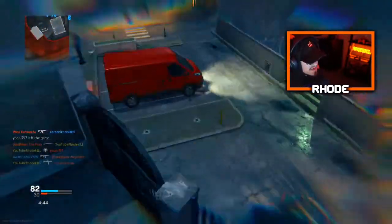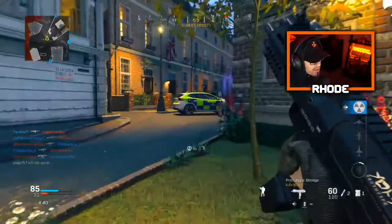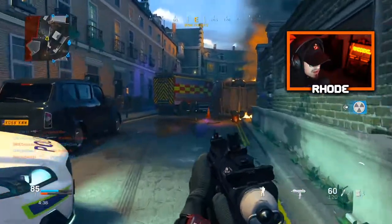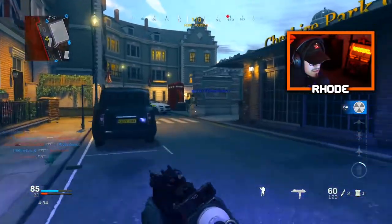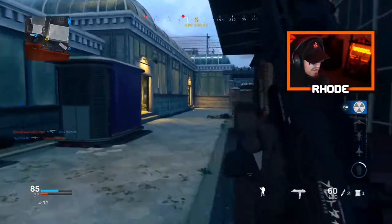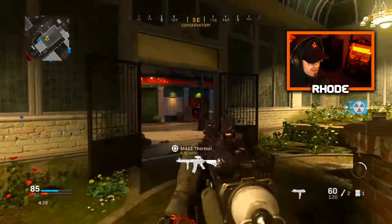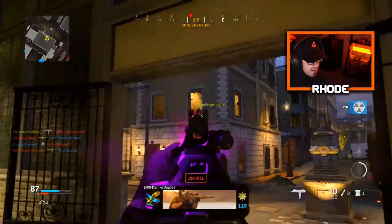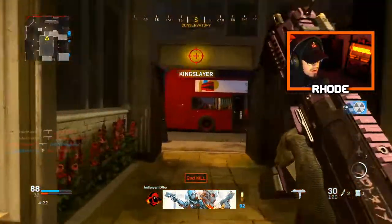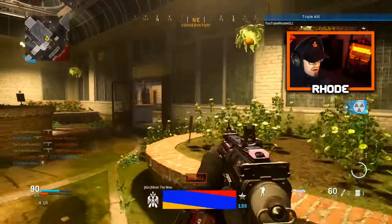Oh my god, dude. I know I camped just a second, and I know it's the best rushing class, but I really did not know where people were at. I'm sorry, I apologize — I had to get that nuke. Okay, let's go! That was so weird, man. I just felt weird playing right there — I didn't know where to go. What are they doing? Dude, are they just really chilling out here?